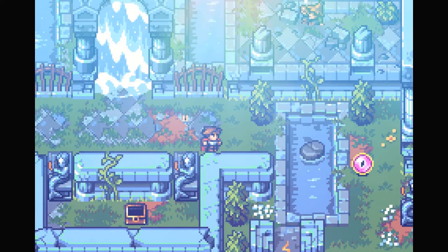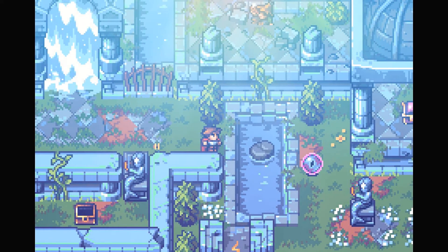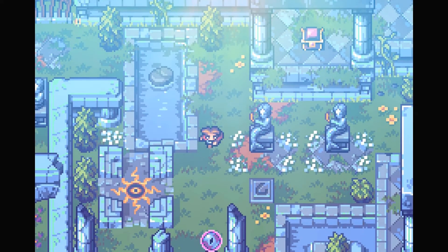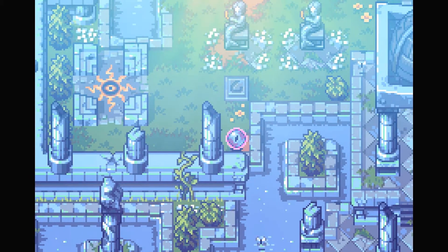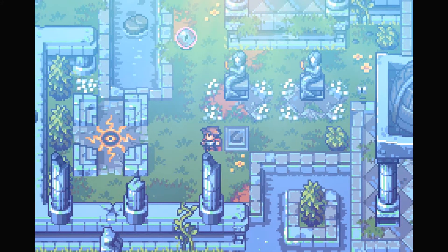Alright, that is a mildly annoying enemy. What are you, orby thing? Oh, there's a good chest. I can push the orb thing, it's not an enemy. I guess I have to get it right there. Alright, good. It's good to see there's a reset option.